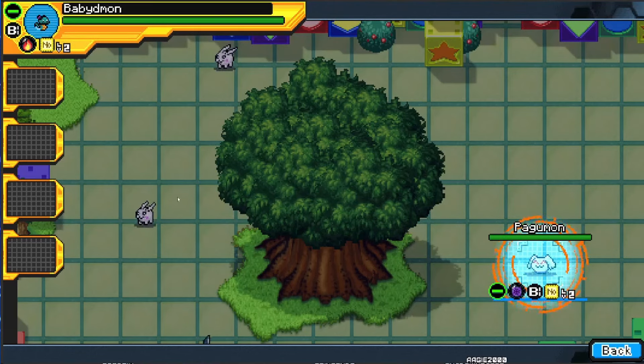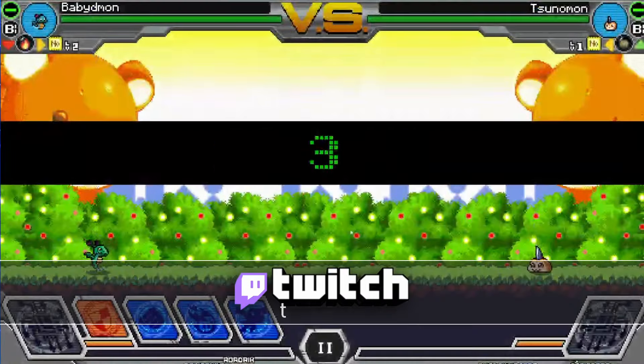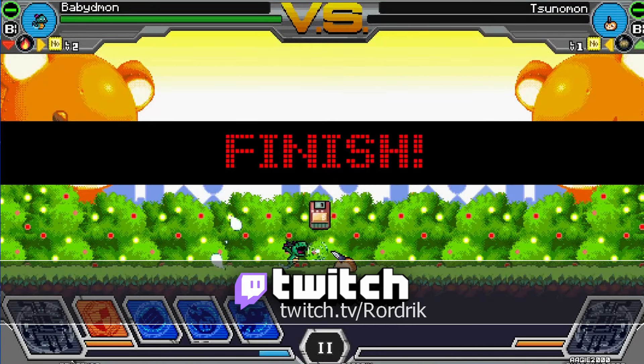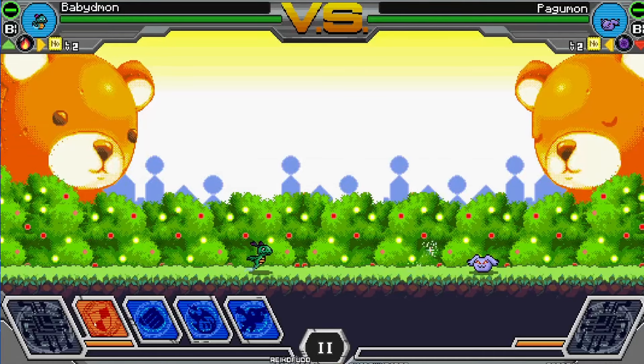Up to this point the game may have reminded you of Digimon Championship. The battle system, however, is very different. It's a bit like Digimon World's battle system in that if you don't do any input, your Digimon will still attack and fight and can either win or lose on their own. But there are many things you can do — there are five buttons available. There is a defense button which lets you block and take no damage if you are blocking when an attack hits you.